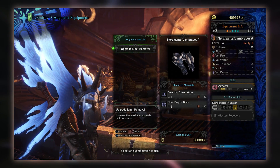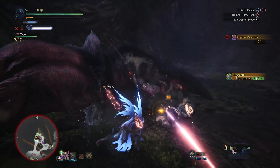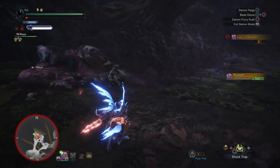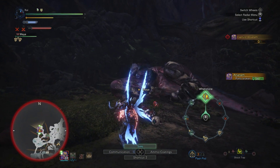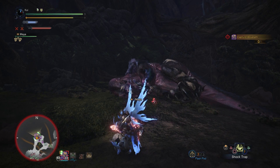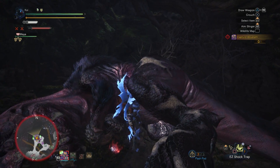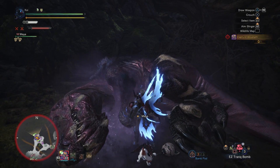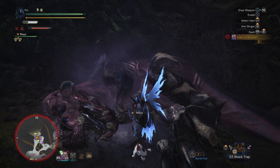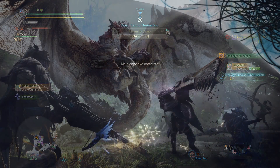Overall, the Elder Melder is an odd function, but it does have its uses. The meld items is very handy if you need a certain item in a pinch, and the first wyverian ritual is a way of spending excess jewels. Although most of the time you don't get what you actually want out of it, it's nonetheless an option to potentially cut down the grind for the rarer jewels in the game. I hope you found this information helpful, and until next time, I've been Darkblade, bringing you a hunter's guide to the Elder Melder in Monster Hunter World. Hope you enjoyed the video — thanks for watching, subscribe and like for more.